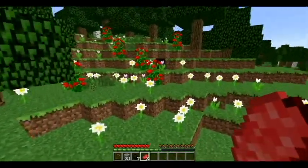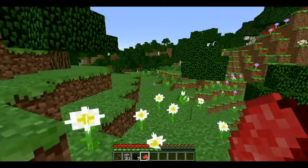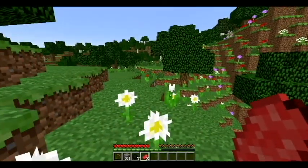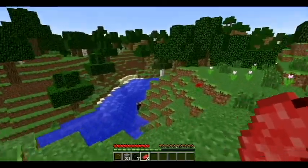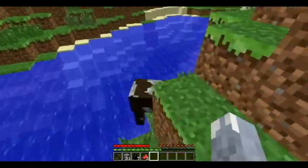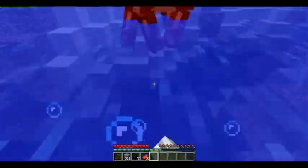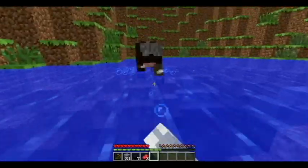There's water nearby, so I can fish if I had string. I need to find some more coal. There's cows — just one cow. Maybe I might make charcoal.